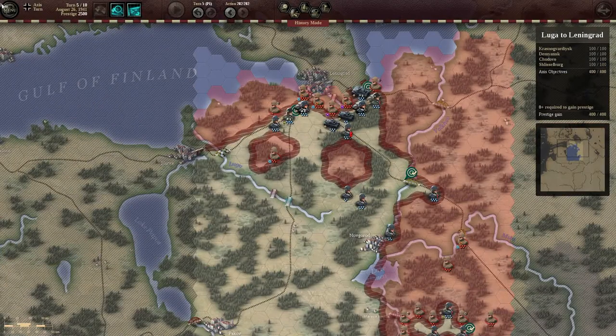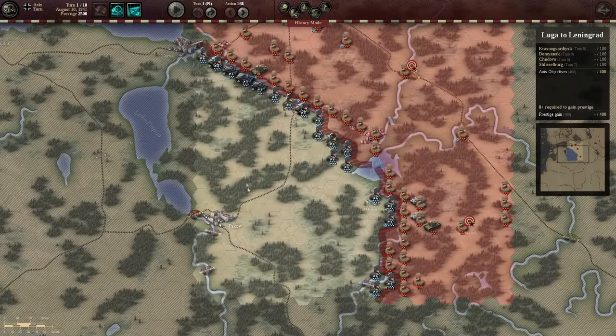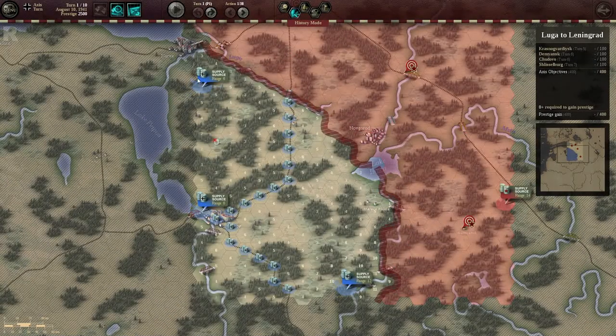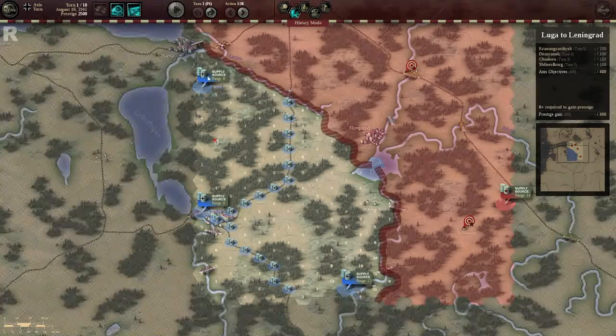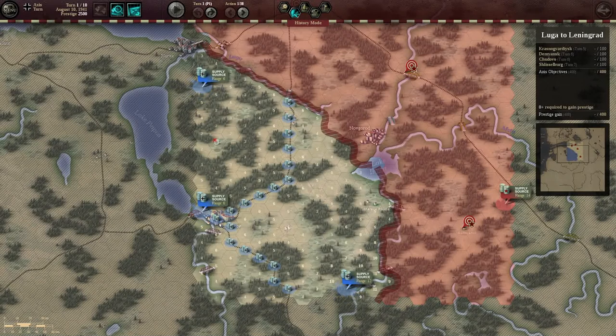We're just going to very quickly have a look at the map. You see that you have your supply — you have a 12, a 6, and a 6. You do get the special ability to extend one of your supply ranges at the supply source, and I did that for all of them. I did all of my powers on this one here.